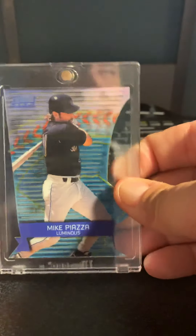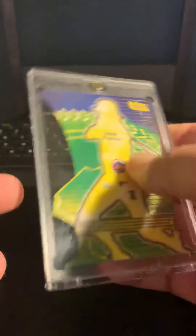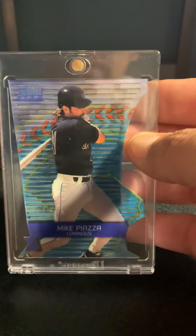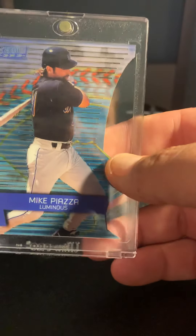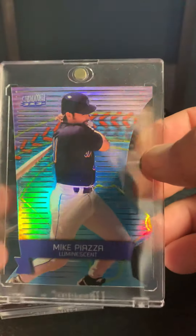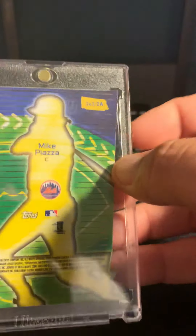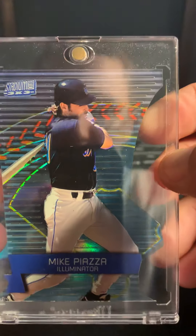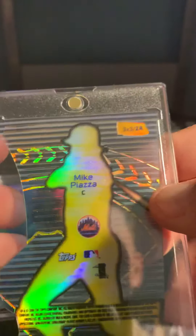My next one is a three-part as well — somebody might have covered it already in their top 30 — it's the 2000 Stadium Club 3x3. This one's the Luminous. It's like a card goes on the left side and an emblem goes on the right side of different players, and you connect them up like a puzzle. Pretty neat. And then the Luminescent, which is the refractor. Nothing on the back, but it's all die-cut. And then the Illuminator — the Atomic Refractor. That's all three.